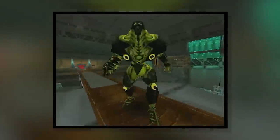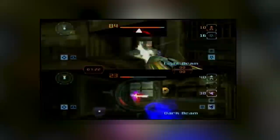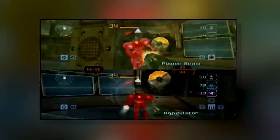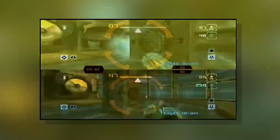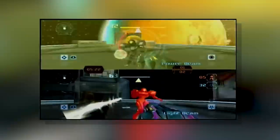By this point, both Metroid Prime Hunters and Echoes featured multiplayer, meaning you could see a full-bodied Samus running around in third person. Running was basically an extension of the small part we see when going into morph ball mode, but we see a lot more — such as reactions to being hit, and the fact her upper body can pivot and aim while moving in different directions.